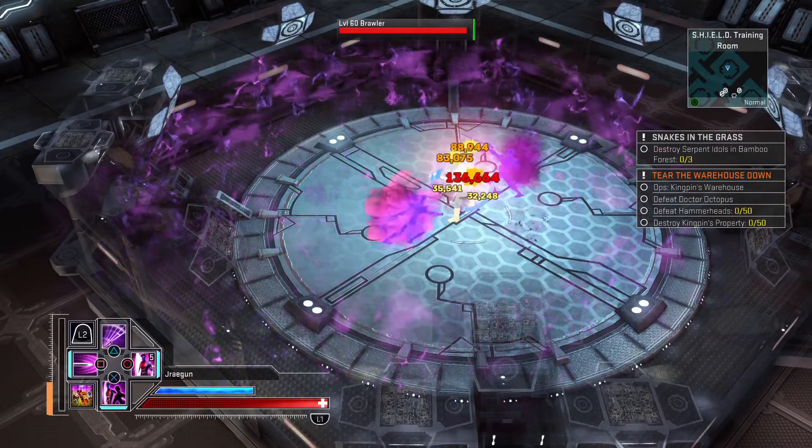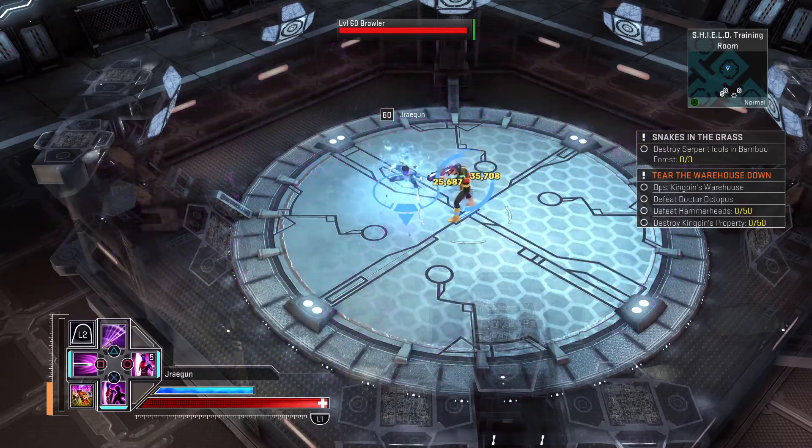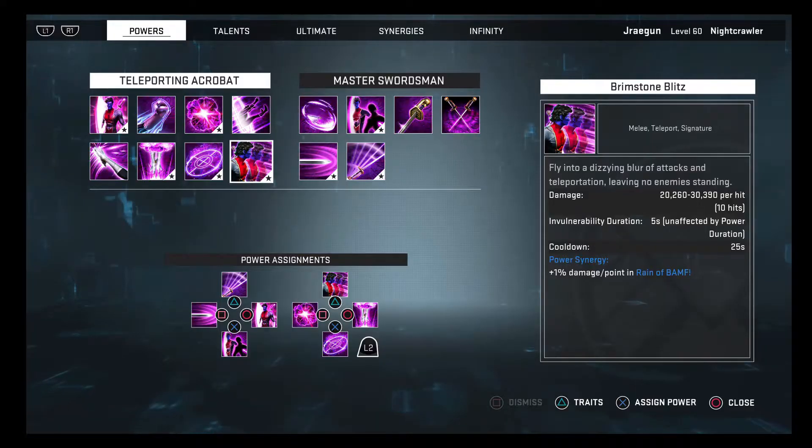Last up on L2+Triangle, Brimstone Blitz — this is your signature. It does a lot of damage; I have it set to reduce cooldown so whenever I use Righteous Frenzy or Bamf Bomb they both lower the cooldown on this attack. I've seen it brutal for 150 to 200k with 10 hits on a single enemy — it does an insane amount of damage if it's critting and brutalizing. The invulnerability is there as well for five seconds, so if you're about to get run over by Rhino or Juggernaut, pop this. Just be aware that once you come out of invulnerability you'll be in the exact same spot unless you moved during it.